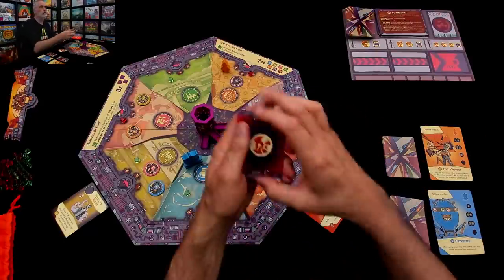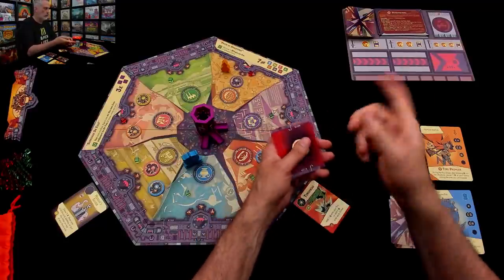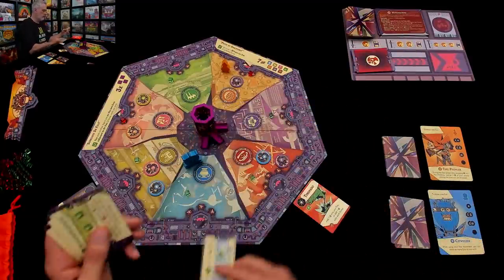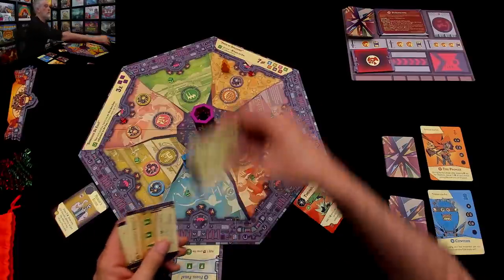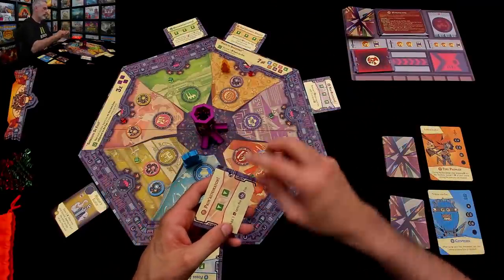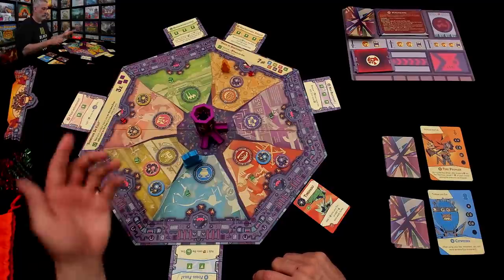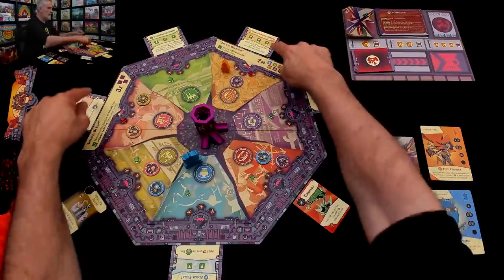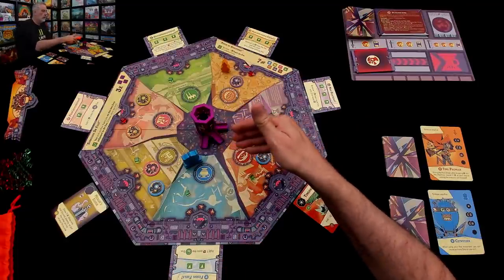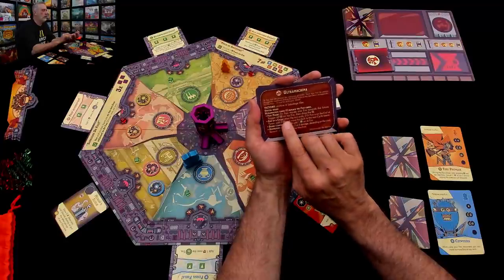In the Ultramachina mode, Dr. Fu has a souped-up deck that creates Evil Plots all throughout time. We're playing medium difficulty, so we draw five of these. We've got fossil fuels in the Era of Antiquities, hyperproductivity in the Era of Industrialization, non-renewable energy in the Globalization era, mini blackout in the Robot Zone, and Prim Automaton in another. These are extra bad things that will happen when he gets to those particular zones — we would not normally have these in the regular game.